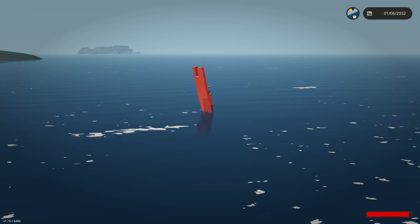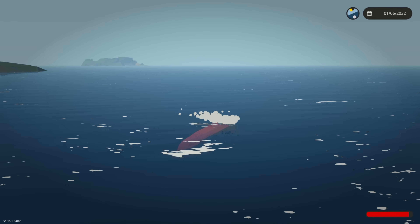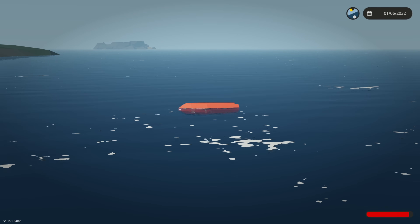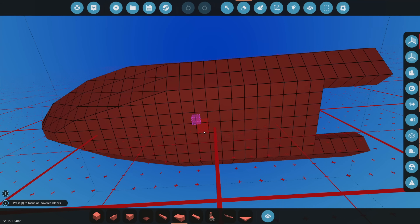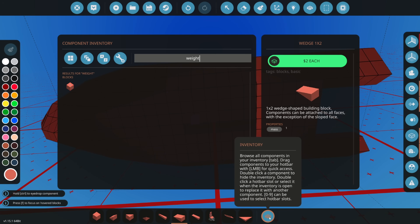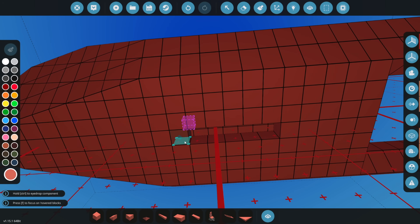I wanted to see if it floated, not if it flew. It's fallen out of the sky and flipped on its roof — that's okay for now. At least we know that it floats. I was going to say a keel, but it's not going to go any lower than the boat is right now. I want it to have a flat bottom.